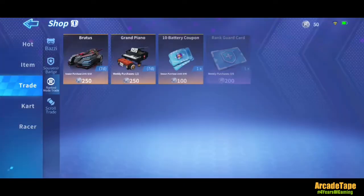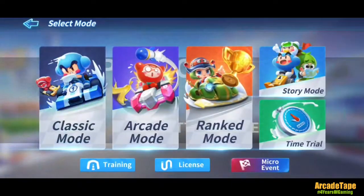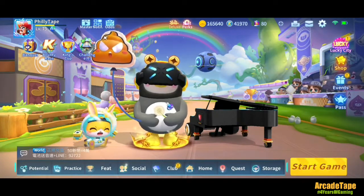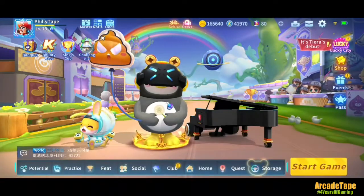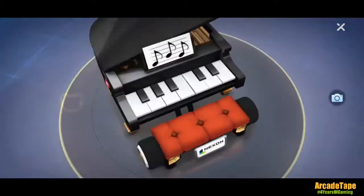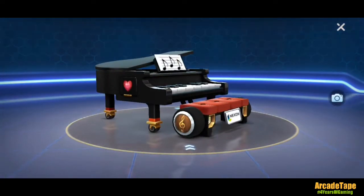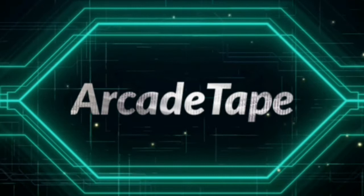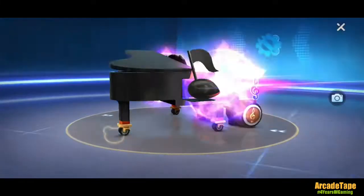I'm so excited because they dropped ranked mode shop already, and one of the best cards they have — we're going to test it out. It's called the Grand Piano, and it's good for free-to-play players. Now about the new currency: we have regular points from banquet chests and new ranked mode points. In this card testing video we're testing out the Grand Piano, which costs about 250 ranked points each, and you can buy it twice for about a 14-day total.